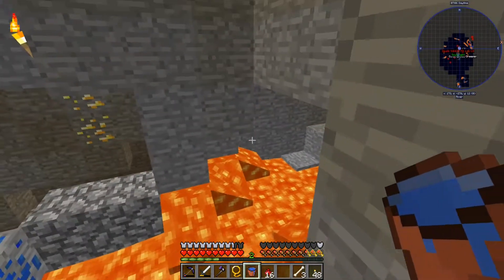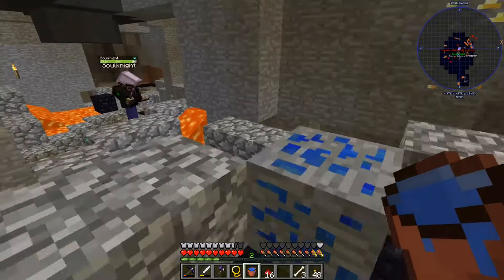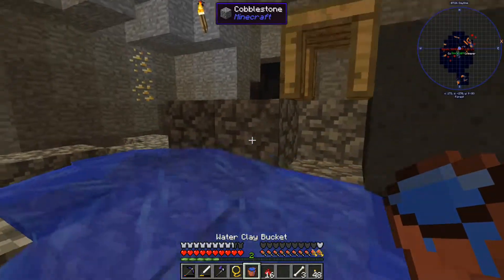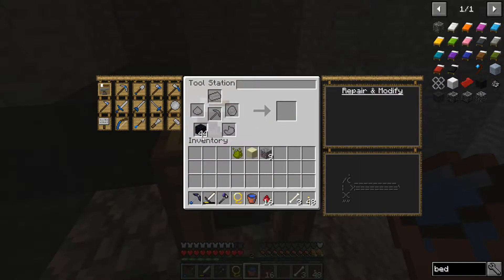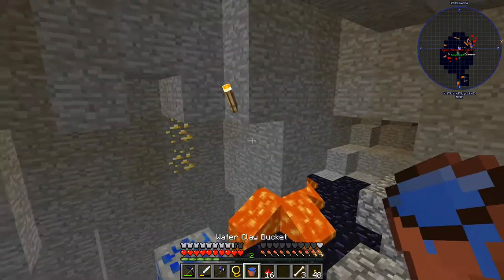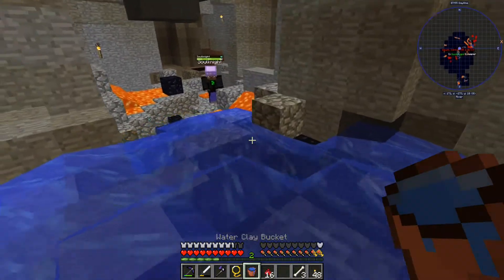47 obsidian — so nice! I didn't know I had another playbook here. I didn't want it — I need it over here. Bye-bye all that lava. There's lava over here.